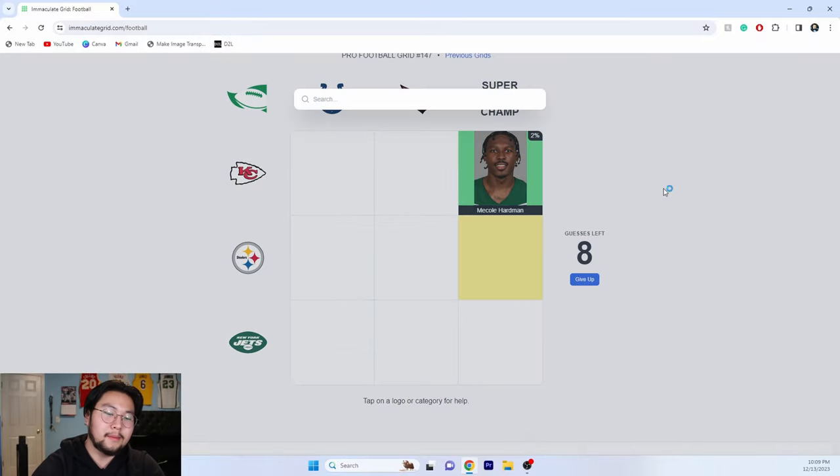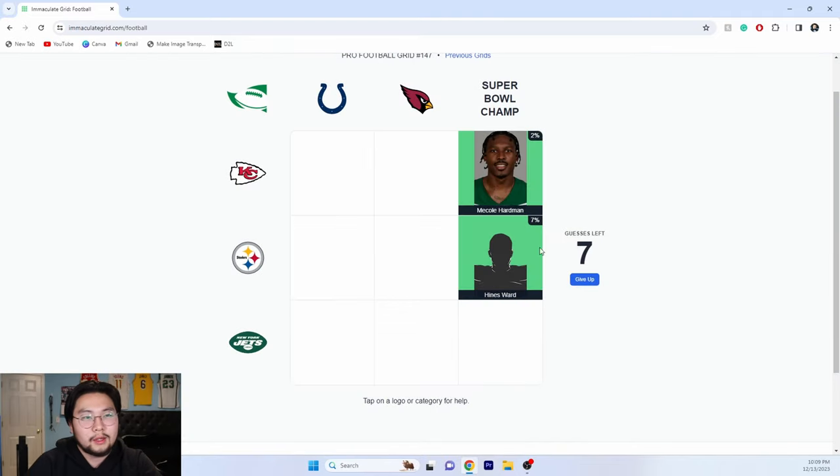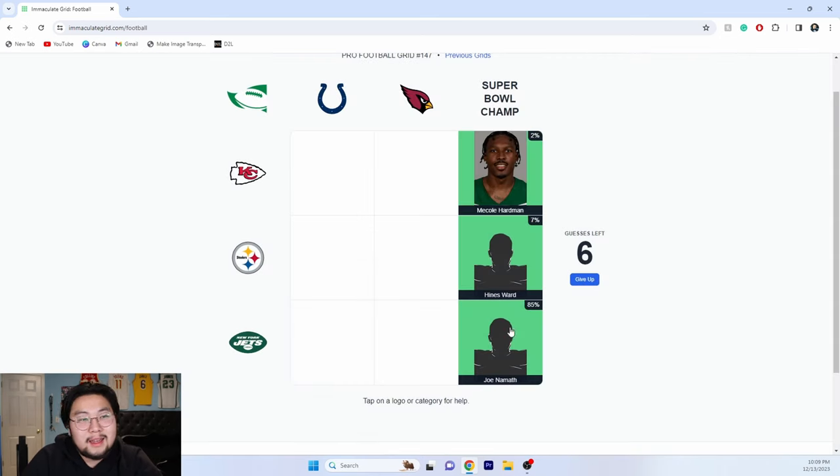For the Steelers, I'm going to go with my legend, Hines Ward. Seven percent. For the New York Jets — the only one that I can think of is Joe Namath. That's a tough one, I ain't gonna lie. Someone who played for the Chiefs and the Cardinals — oof, that's when it gets a little complicated.